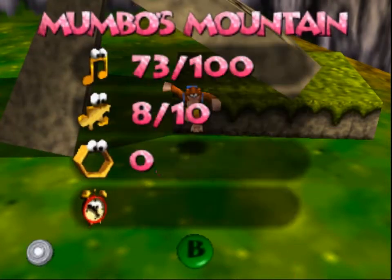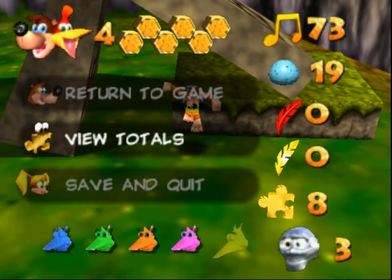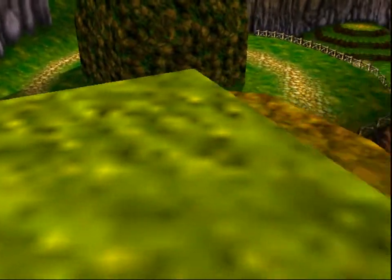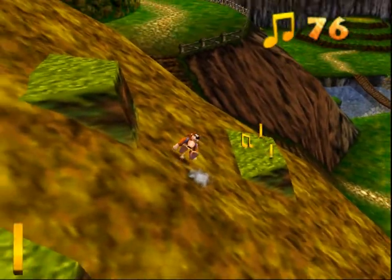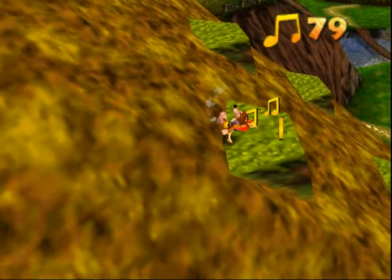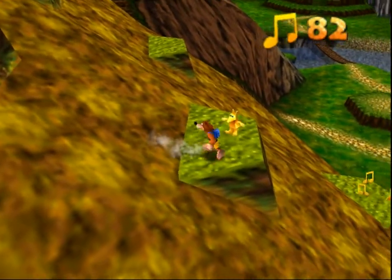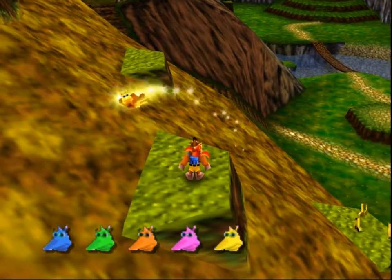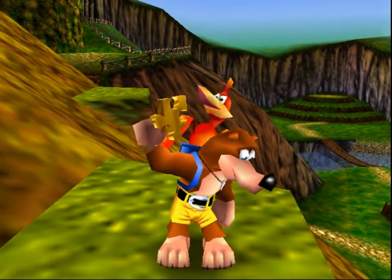You can press start to view totals and see what you're missing in a level. There are two honeycomb pieces in this level — hopefully I can find them. Now we can go all over without worrying about it. I heard a Jinjo — yeah, there he is, there's the yellow Jinjo. That's the last one — the last Jinjo.